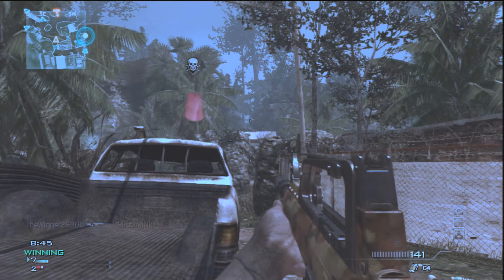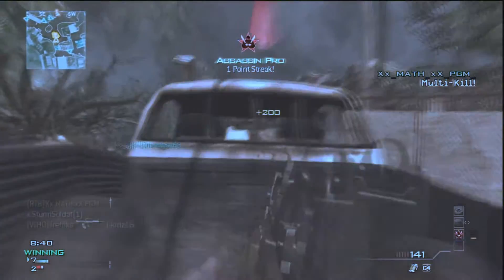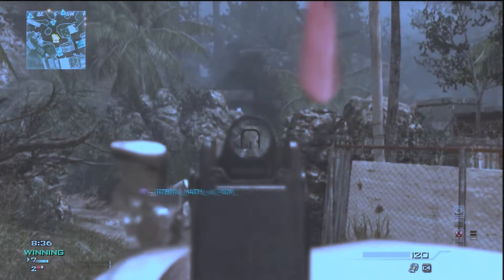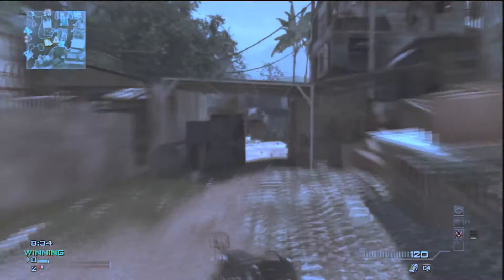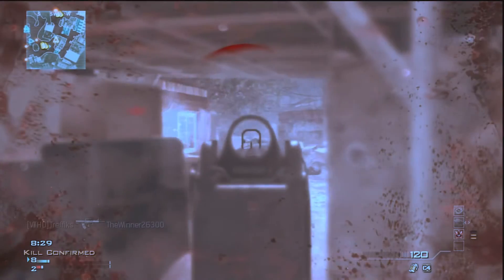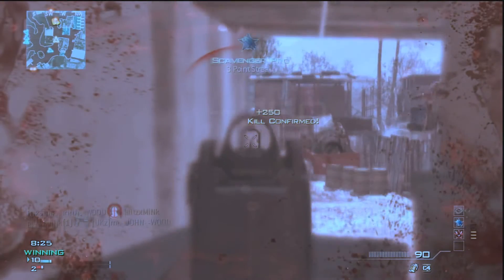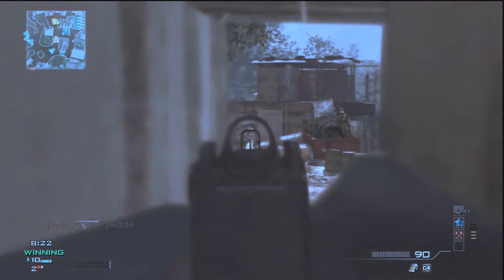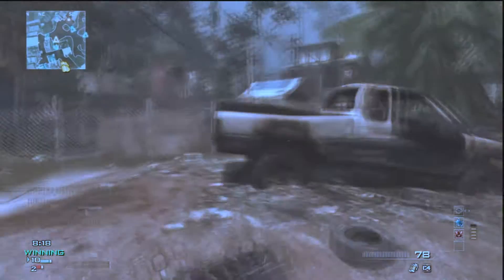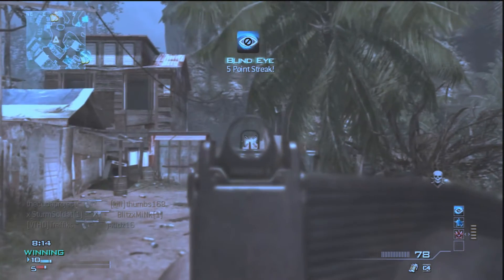The perks I'm using are Sleight of Hand, Hardline, and Steady Aim — or Stalker Pro, I'm not sure which. I'm using Hardline for getting my perks earlier from the Specialist Strike Package. The Strike Package perks I'm using are Assassin Pro so I don't want to be spotted on the UAV, Scavenger Pro like you saw a few seconds ago, and Blind Eye Pro for not being spotted by an enemy chopper.